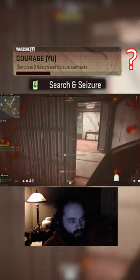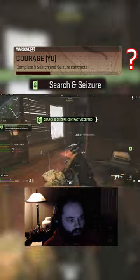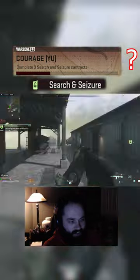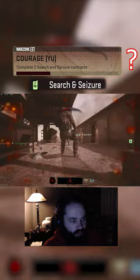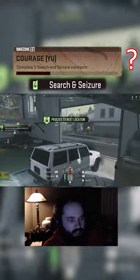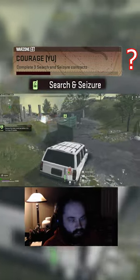A car is going to spawn now, and you have to get to the car and then drive it to a certain location. You aren't going to die — just persevere and run to the car. Get in the car. There may be AI spawning around it or not, and then you have to avoid the yellow smoke, because there are airstrikes. You're just driving to the marker.